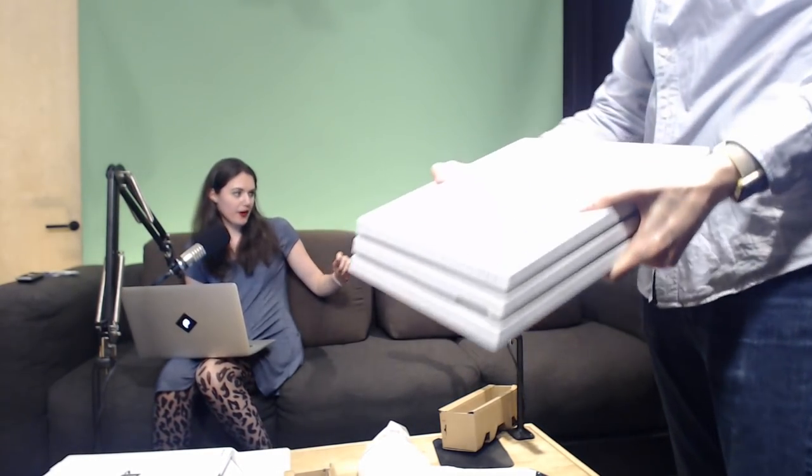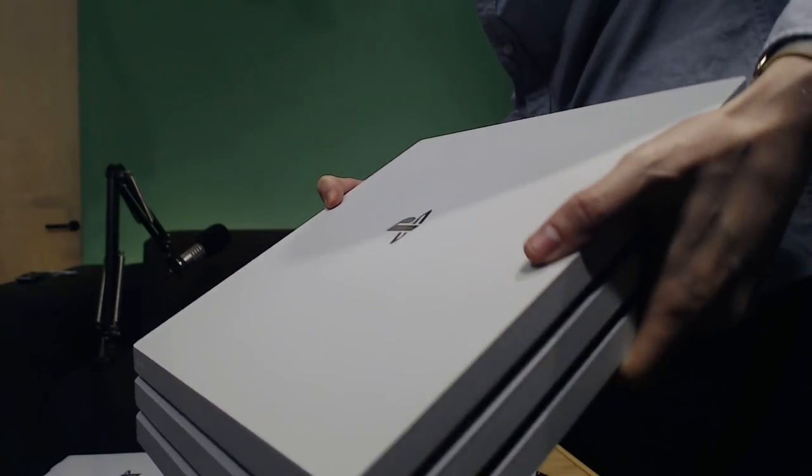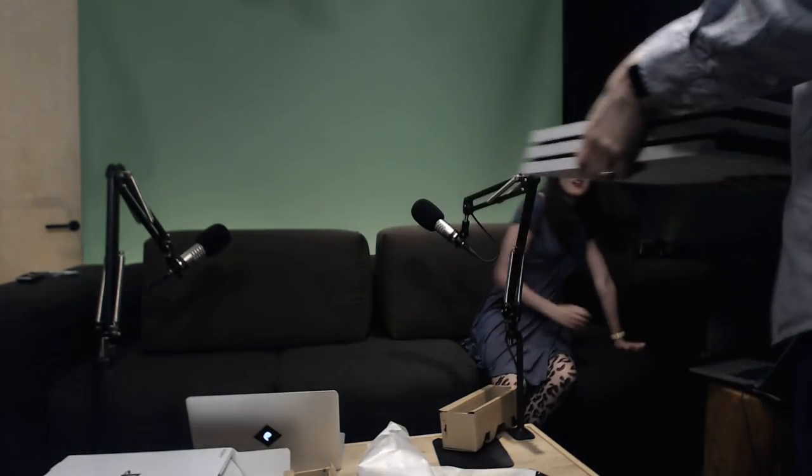Here is the actual console — it's so lovely. I feel like I can't even touch it because my hands are going to get it dirty. Walk it to the camera — oh, look at that! It's beautiful. Show them the front... and the back — oh my god. It's mirrored on the back, same as the normal PS4 Pro. That is the white PS4 Pro.